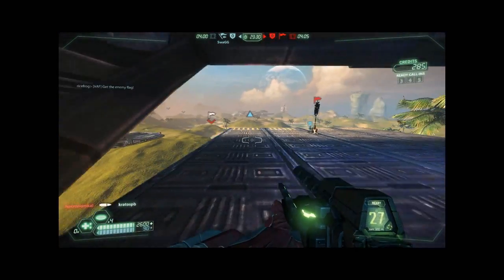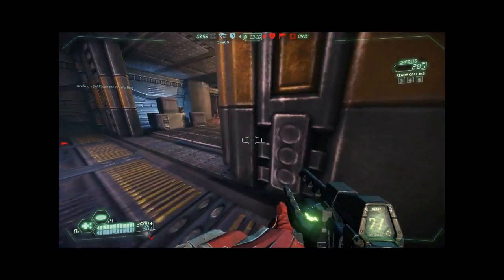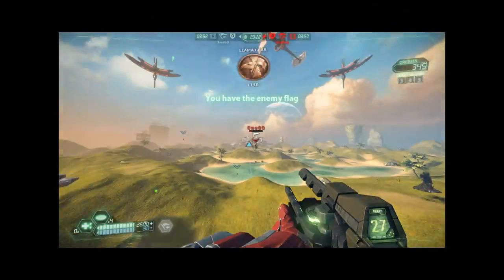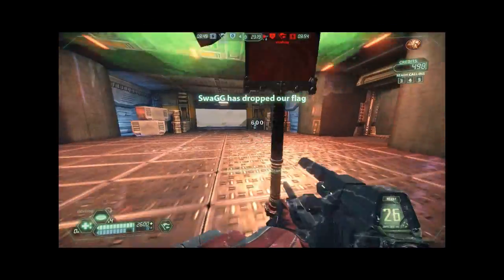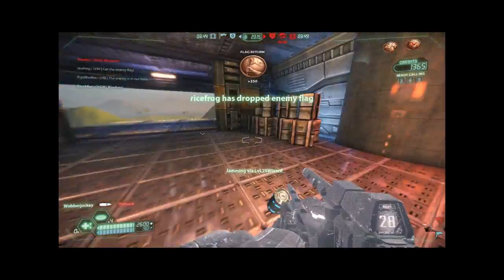I'm standing here and calling for a light to grab their flag because we do have a few moments here, and notice that I'm staying out of the path of cappers so I don't body block them. When nobody shows up and they're about to score, I move to take the flag directly, get the return, and then drop the enemy flag back where I found it.